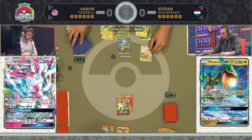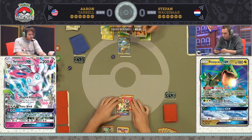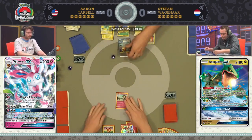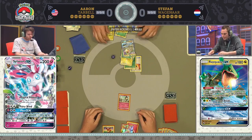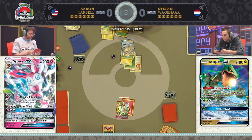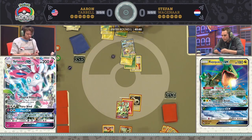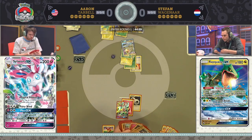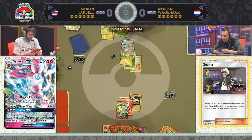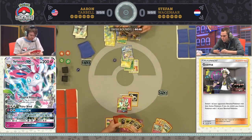We see even more energy and another Max Elixir. The Acro Bike shows two Fighting Fury Belts, so not a tough decision — you take one and discard the other. And the Guzma! Stefan is going to knock out the only Ralts that Aaron has in play. What can Aaron do at this point to stay in this game? Kyle notes Aaron's Magical Ribbon probably grabbed a couple of cards for a scenario like this — you know the Guzma can happen. You're tempted to go for Rare Candy into Gardevoir, but if Aaron has that Double Colorless Energy, he can still use Fairy Wind for 220 damage, which even through a Fury Belt is a knockout.